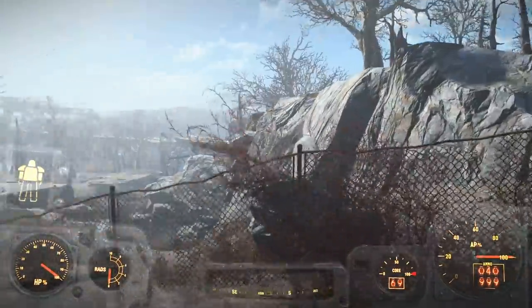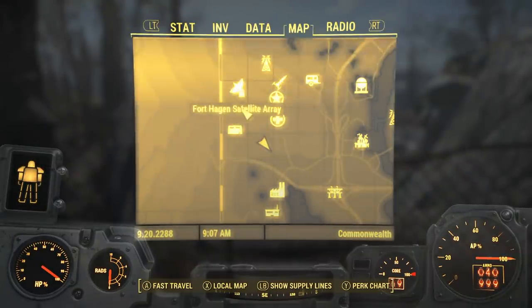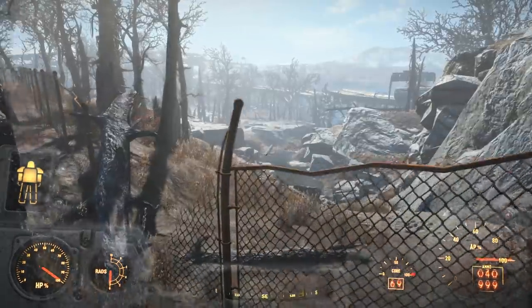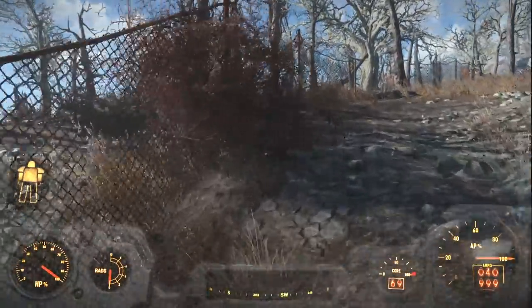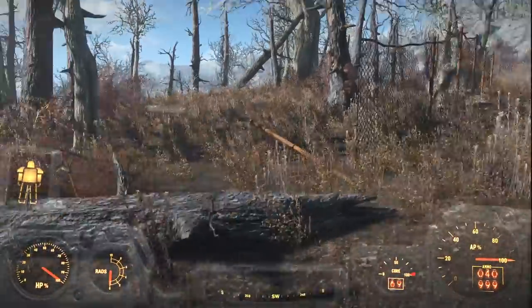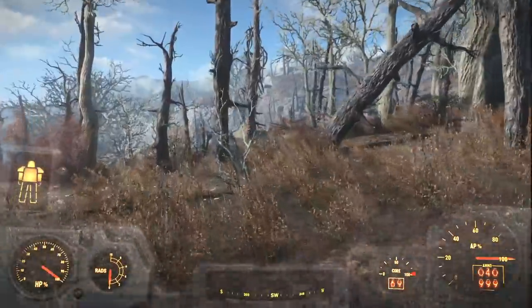So what we're gonna do is we're actually going to head south from here. If we look on the map, you can see where we are. This is all the Fort Hagen stuff. Down here is Natick. So we're just gonna walk south, basically. There's a fence up here, but I think I can come up this way and just walk south. We're basically continuing our exploration of everything, because there's still things to see here and there.